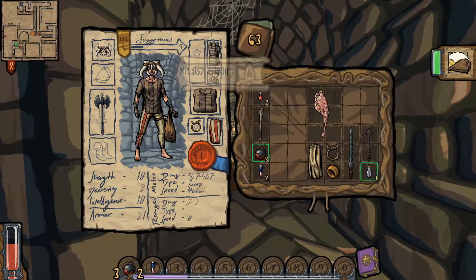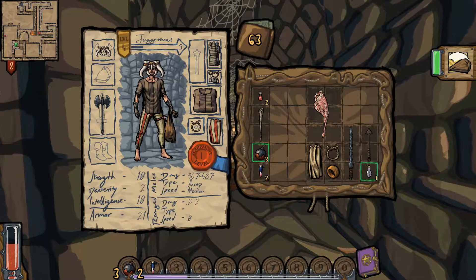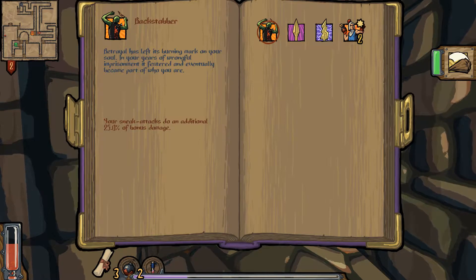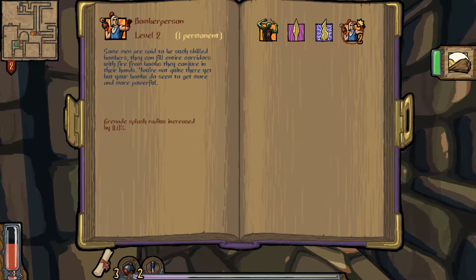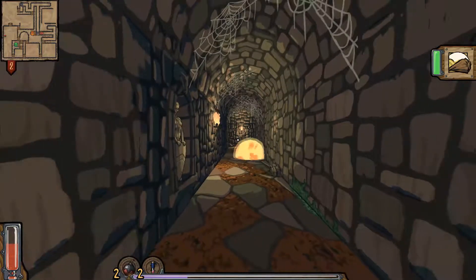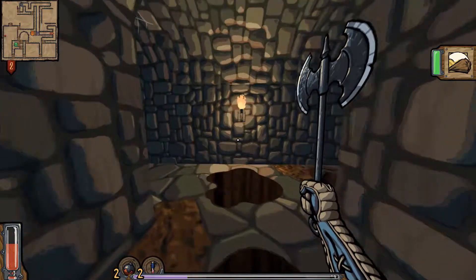You have different stats, and as you level up you're going to put more points into these. What you will unlock are various abilities. For example, I have Backstabber — 'Betrayal has left you burning with a mark on your soul. Your sneak attacks do an additional 25% bonus damage.' You can actually put points into these, and obviously as you level up, new ones will become unlocked. Some of these are obviously passive, some will be active, and so on. There's also a demonstration that bombs are a thing and you can throw them.